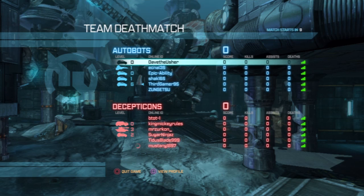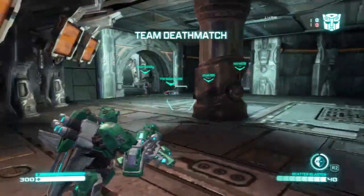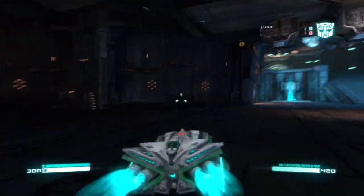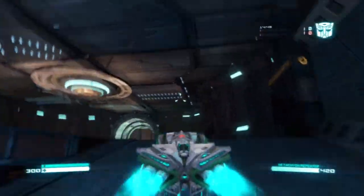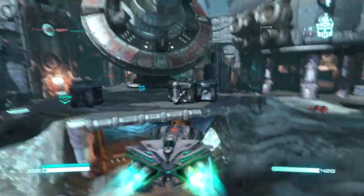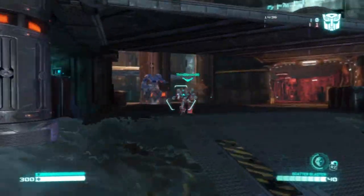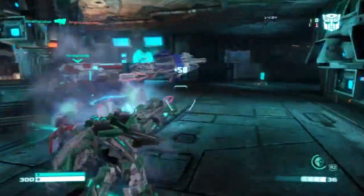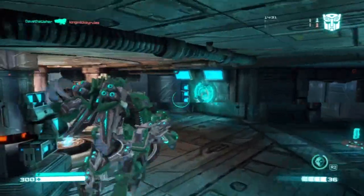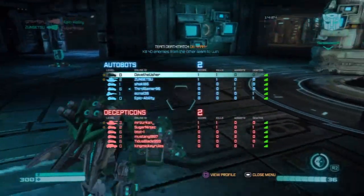I can scroll down and view all the profiles of these people — interesting. Not a lot of time to do that though. Team Deathmatch: eliminate the enemy team. I am Bumblebee again. It's not really a set character — like I said, these things can be customized. I'm cloaking and jumping in to help my teammate. Looks like I finished him off — good stuff. I can view the stats there as you please.